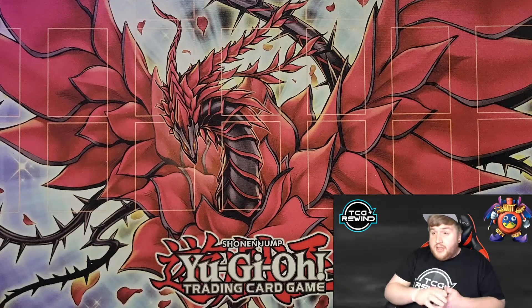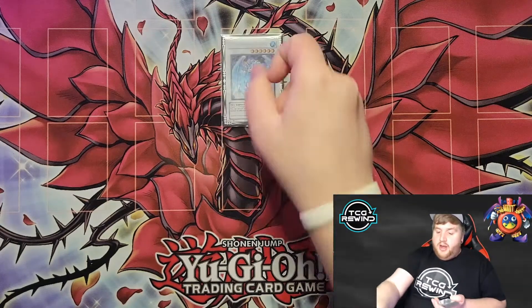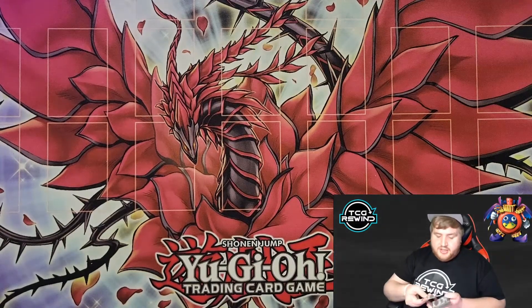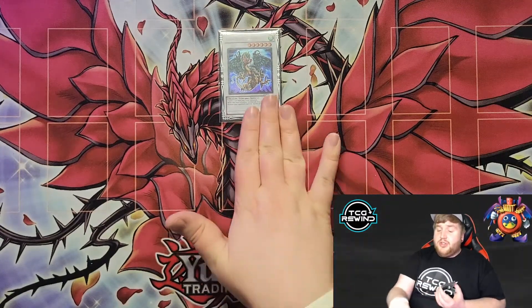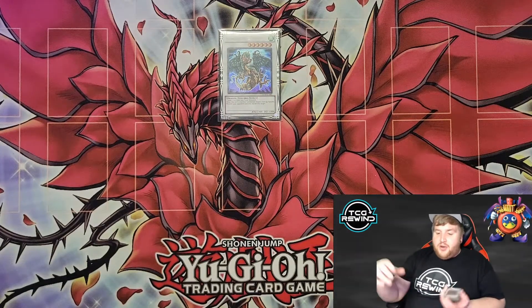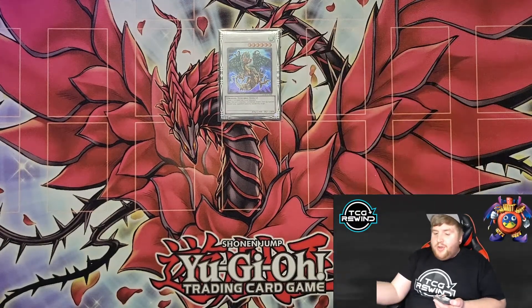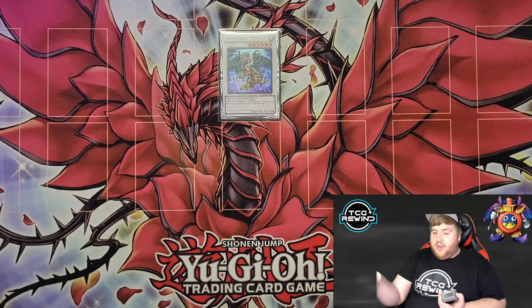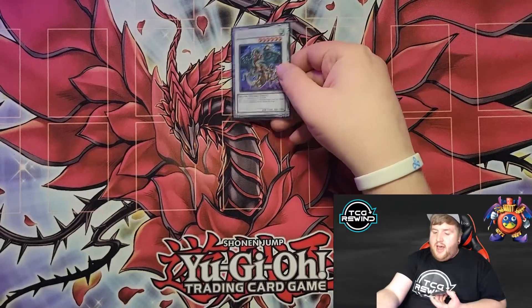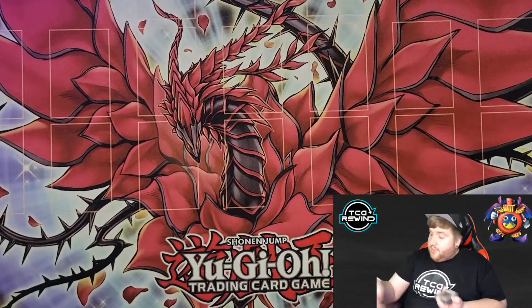Then level six synchros — there are a lot of these because your most common synchro play is Fulhelmknight plus Dark Soul nine times out of ten. We run Brionac — no brainer, best generic level six. We run Orient Dragon; not a lot of builds run this card, but I think it's essential. When you're going against a Tengu Plant player and they make a synchro board, it feels really nice to not have to pitch a card to remove their card like you would with Brionac. With Orient Dragon you just synchro, banish, and end phase search with Dark Soul. It's also a nice ladder card into level eight synchros with Pashuul. I think this card is absolutely essential for X Sabers — really good at dealing with what your opponent tries to do, especially in this meta where synchros are obviously very popular.